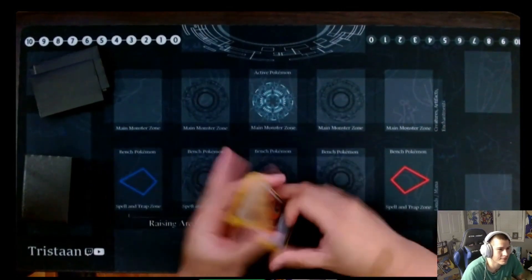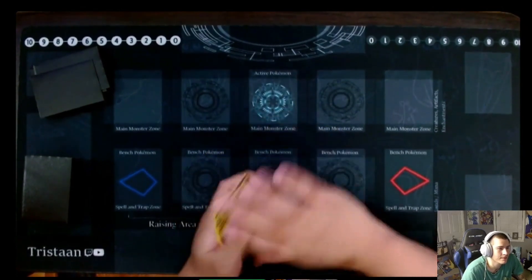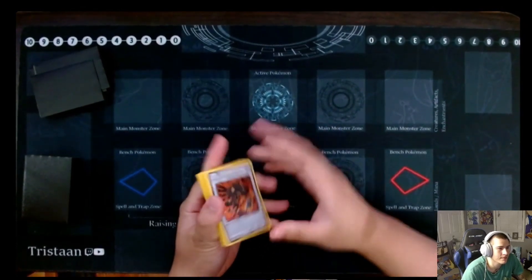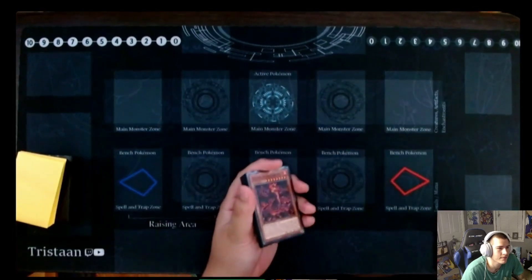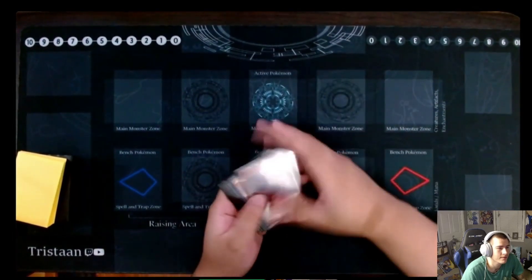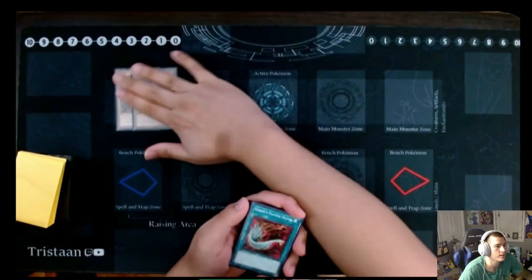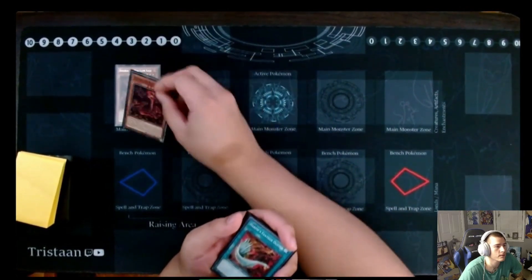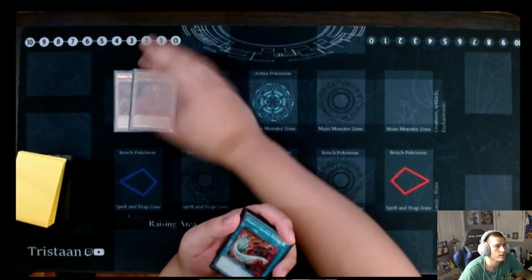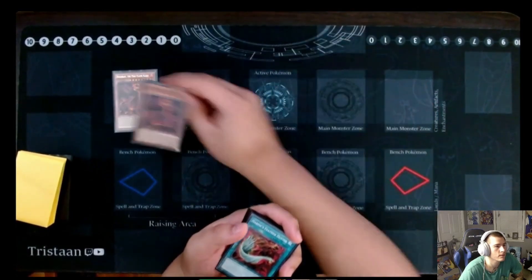That's it for the extra deck — it's very unorthodox, not like any Dinosaur extra deck. But it still has the essentials for a Dino deck: Dolka, Daigusto, Scrap Viburn, Linkuribo, etc. For the side deck — Kaijus. I run two more Kaijus. Going second you really want to draw one, so that before you even summon Ovi Raptor, you don't have to search it, and you just Kaiju their best monster away.